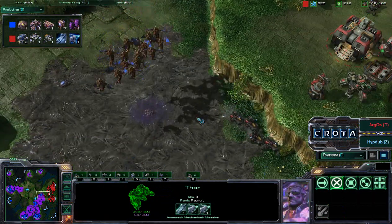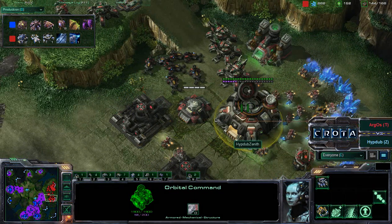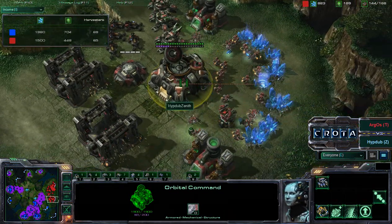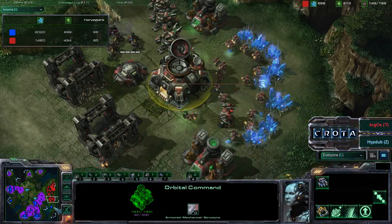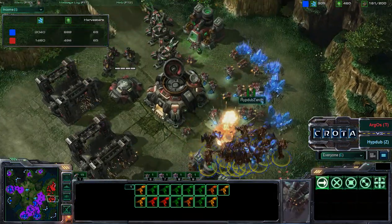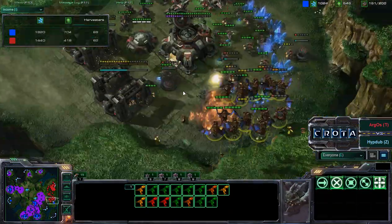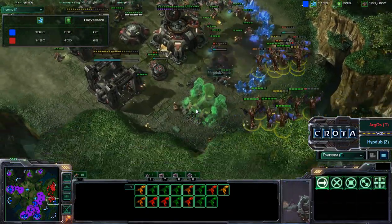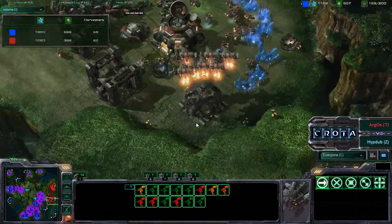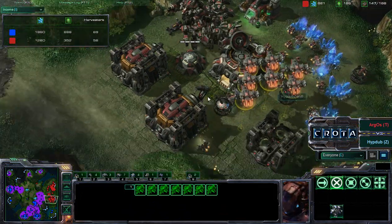Mutalisks trying to come in, perhaps to deal some extra damage towards those hellions. Zenith is still sitting off of two bases but able to macro a fairly large army because of those MULEs — MULEs really helping out here. Now incoming mutalisks from the backside — a lot of SCVs will get taken down here. Vikings are going to be able to start taking down some of those mutalisks. We are currently sitting on about 14 mutalisks, and we do in fact have three thors and seven vikings.